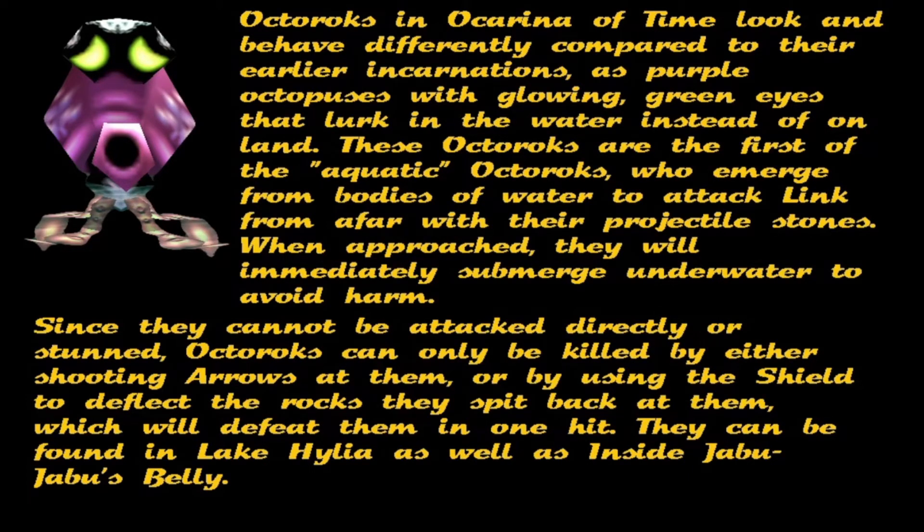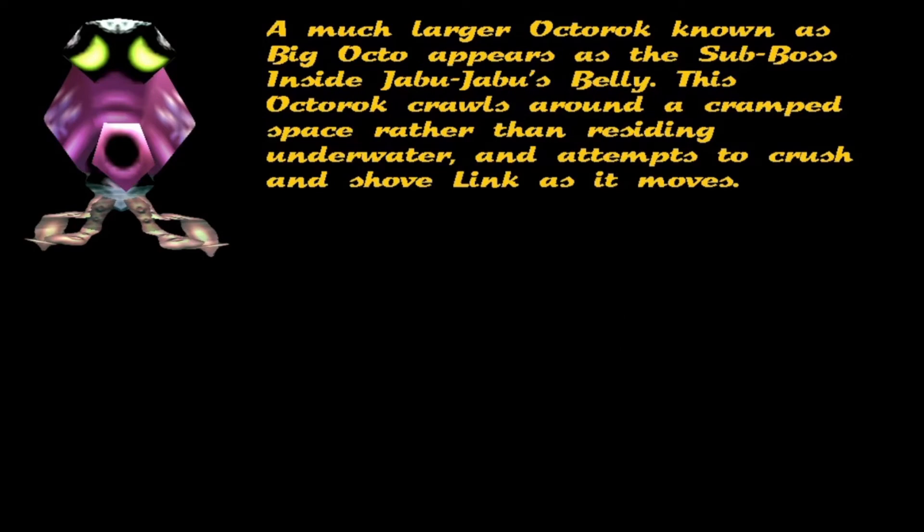They can be found in Lake Hylia as well as inside Jabu-Jabu's belly. A much larger Octorok, known as Big Octo, appears as the sub-boss inside Jabu-Jabu's belly. This Octorok crawls around a cramped space rather than presiding underwater, and attempts to crush and shove Link as it moves.